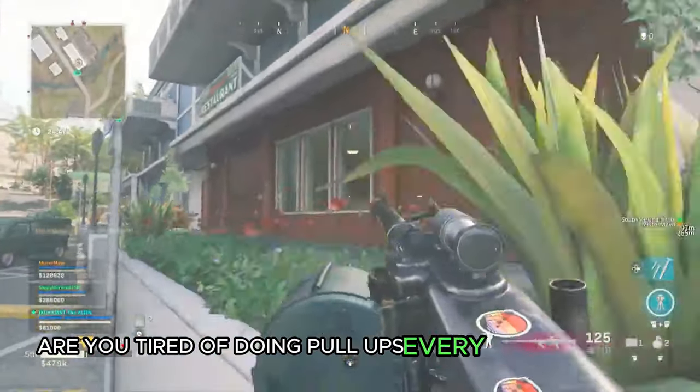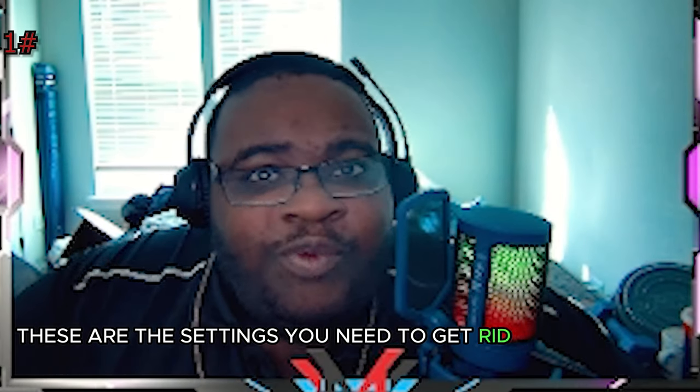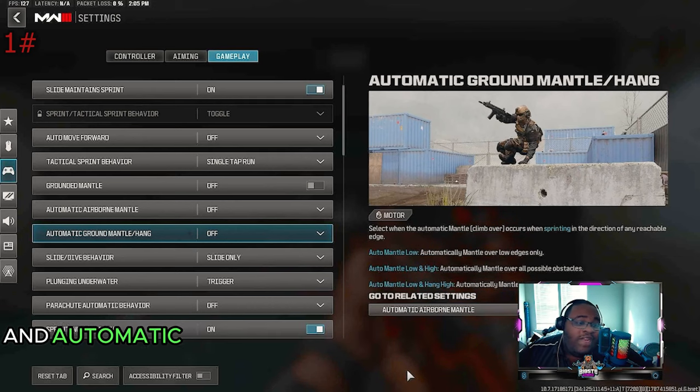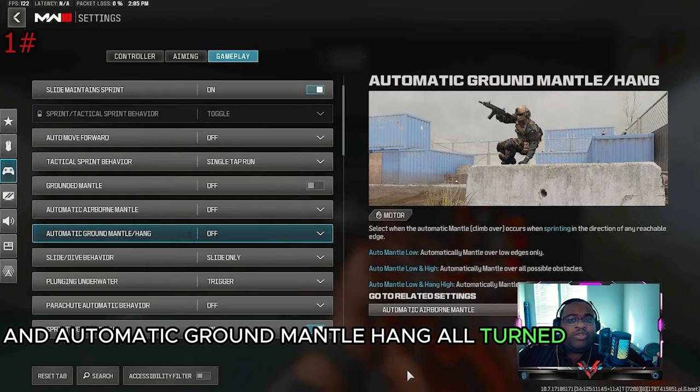Are you tired of doing pull-ups every time you want to mantle over a wall? These are the settings you need to get rid of that. Make sure you have grounded mantle, airborne mantle, and automatic ground mantle hang all turned off.